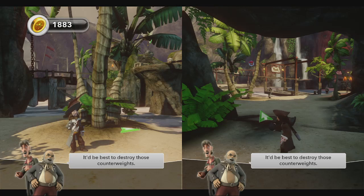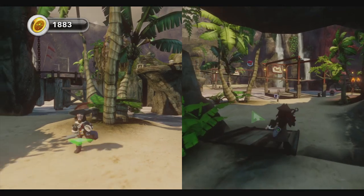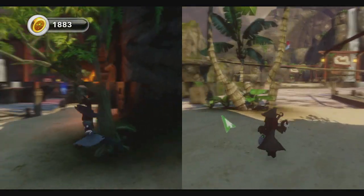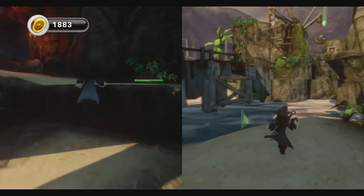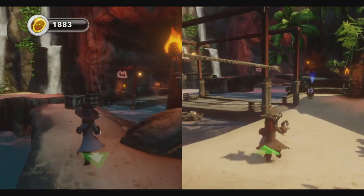It'd be best to destroy those counterweights you got up there. I like how there's always more words being said than shown. Very similar rocks. How do I get rid of them? I gotta go on a dinghy anytime soon. How do I get rid of the bomb? I don't want... it's RB, probably.